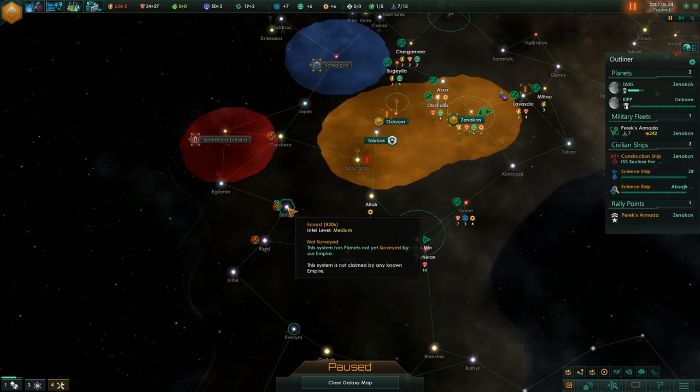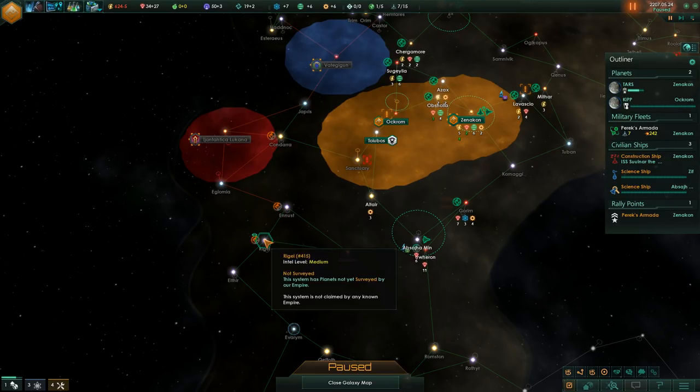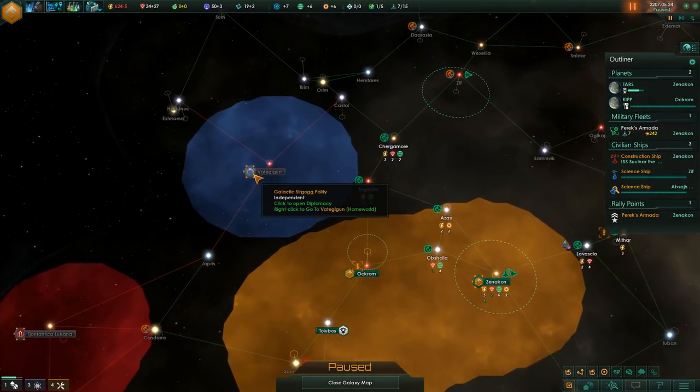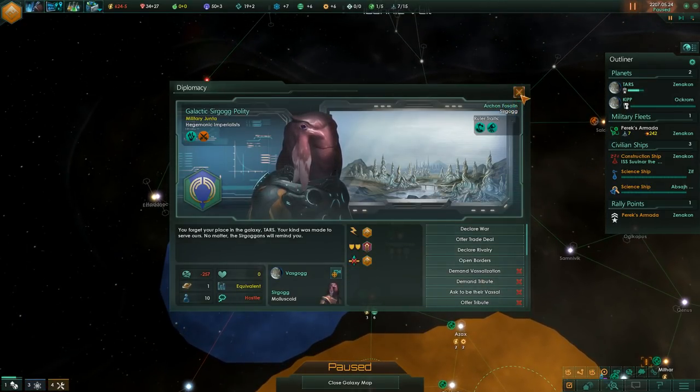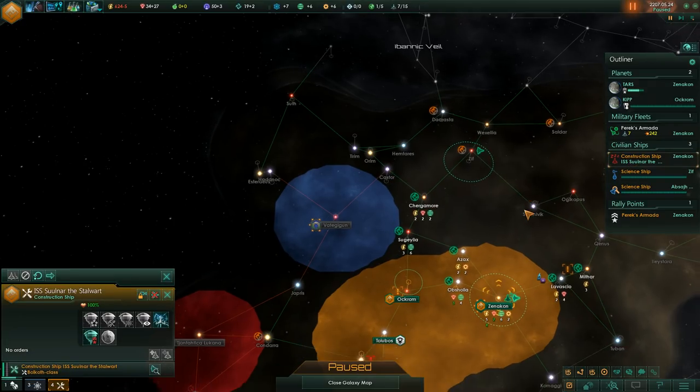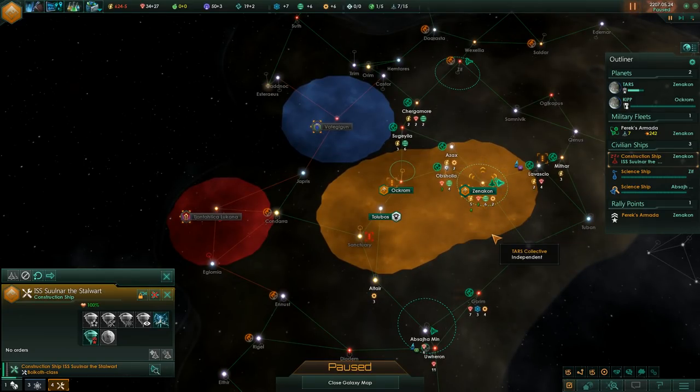In general, we're going to need to take a look at how to curb the growth of the other two empires. Sadly, our influence is rather limited, as well as our mineral income. Putting an influence station or frontier outpost in either this position or this position would be optimal to curb the growth of the Han Theocracy and the Galactic Sircarch Politi. For the Sircarch Politi, putting an influence outpost in Castor would be optimal, but sadly these are not options we currently have.